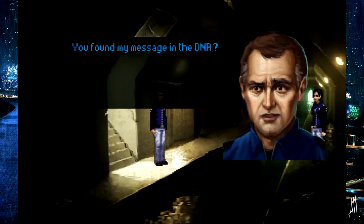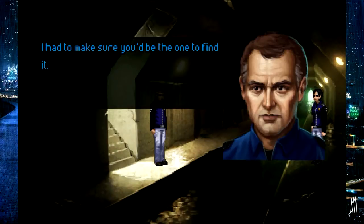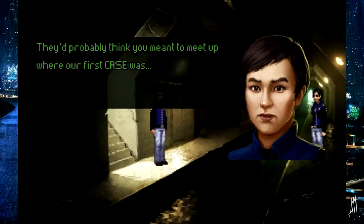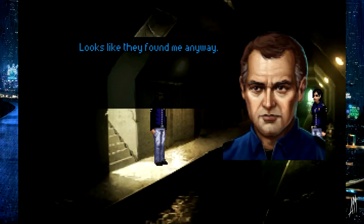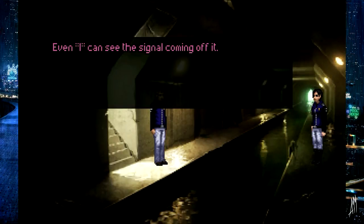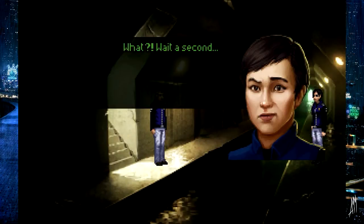You found my message in the DNA. Eventually — you could have been a little less abstruse. I had to make sure you'd be the one to find it. Plus, if someone else did manage to get into it, they'd probably think you meant to meet up where our first case was, rather than where you caught me the first time. Looks like they found me anyway. Looks like she downloaded an interceptor — even I can see the signal coming off it.